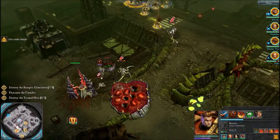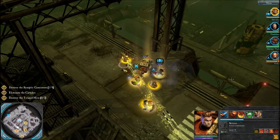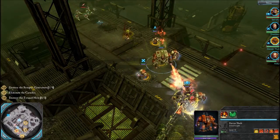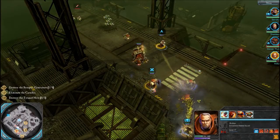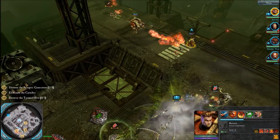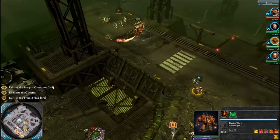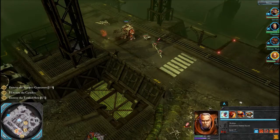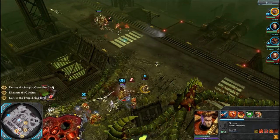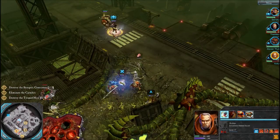We are destroying everything and everyone, aren't we. Come on guys, keep pushing. We actually need to send someone to cover our rear — they are attacking us from behind all the time, which doesn't help. Our commander needs to move up there and help the Dreadnought. Avitus, why don't you stay away and maybe throw a grenade here and there.